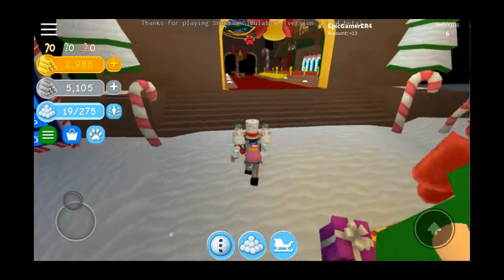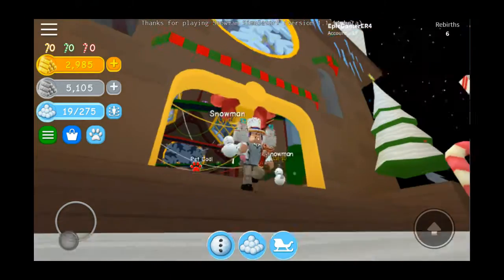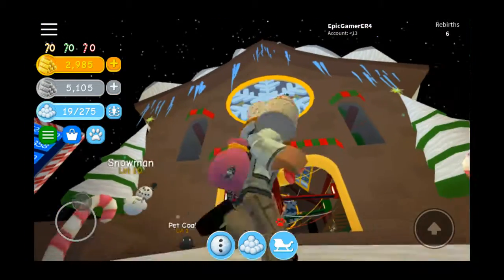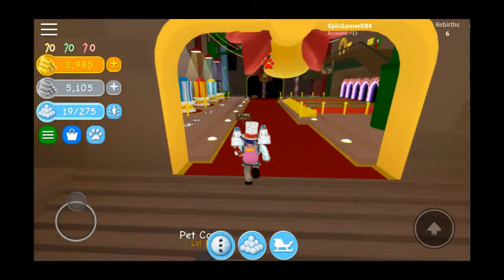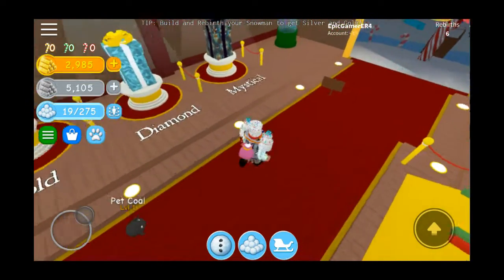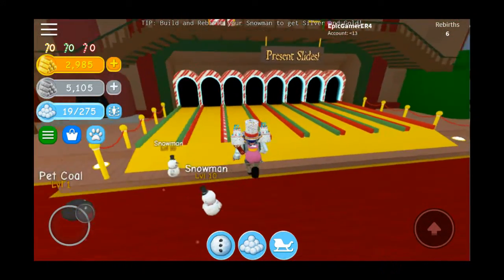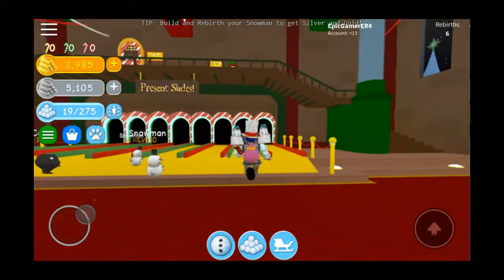I'm just going to show you the shop. It doesn't say anything here. There's bronze, silver, gold, diamond, and mystical, and I don't know what this is on the present slide.